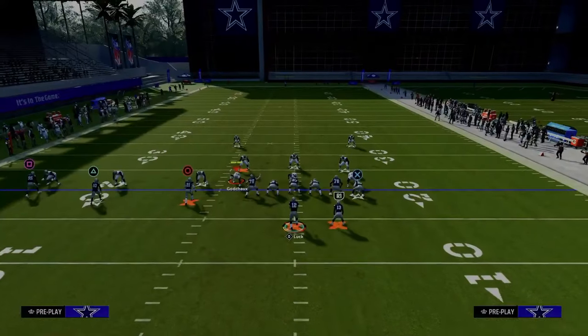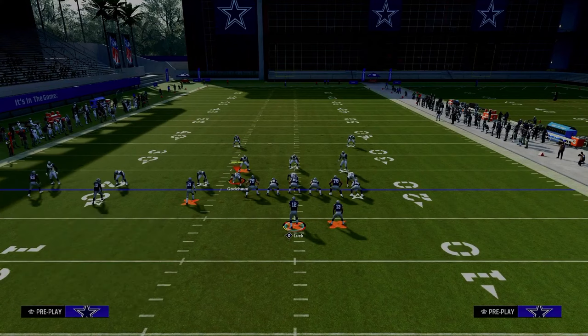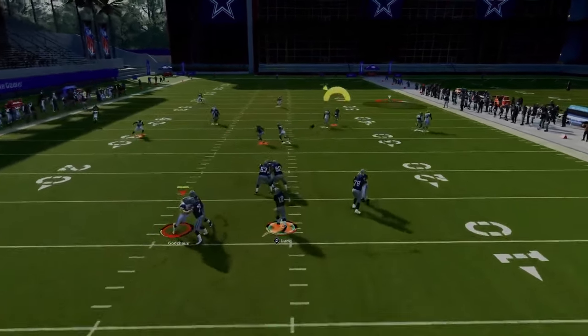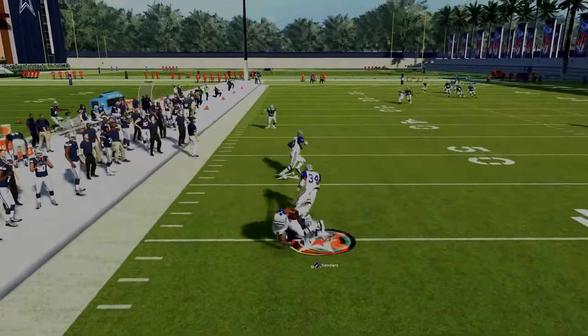What this causes them to do is throw this defender on the left into a deep half, which then leaves this crossing route to the circle receiver completely isolated. You can throw this against man coverage.